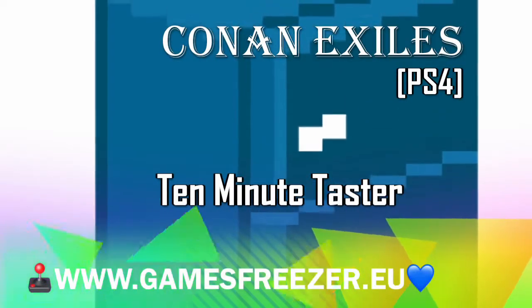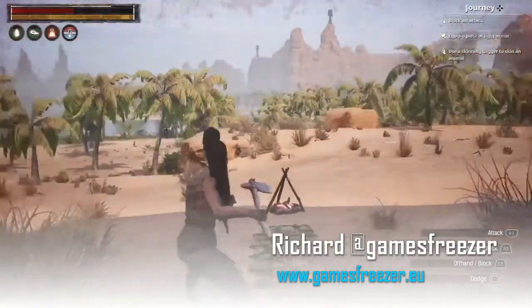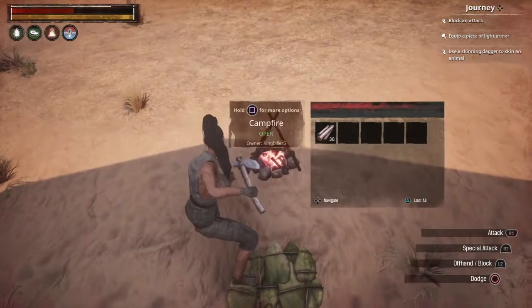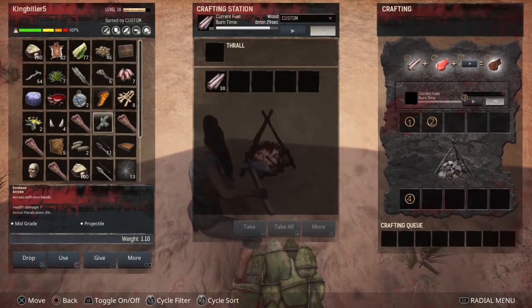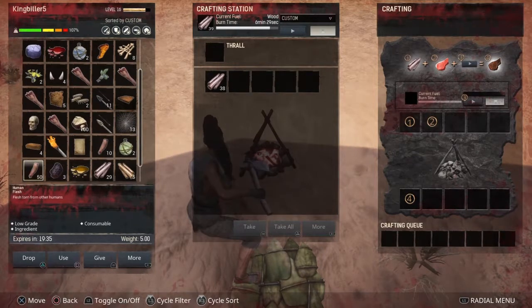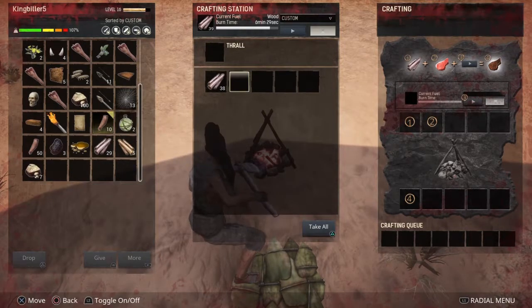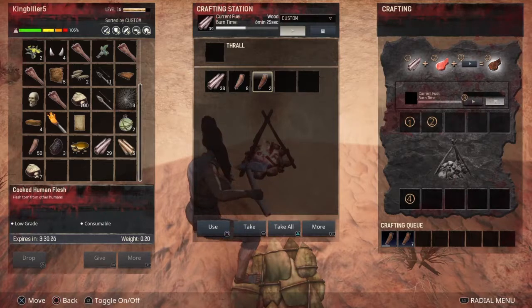Welcome to the Games Freezer. This is Richard, and this is our 10-minute taster for Conan Exiles on the PS4. This game has been out for a while on Steam, it's come out of early access and has a PS4 release as well. It's got fairly positive reviews on Steam. It's been an interesting one to play for me because I don't normally play these types of games - it's a survival game, open world, quite a bit to it with lots of mechanics and things to learn.